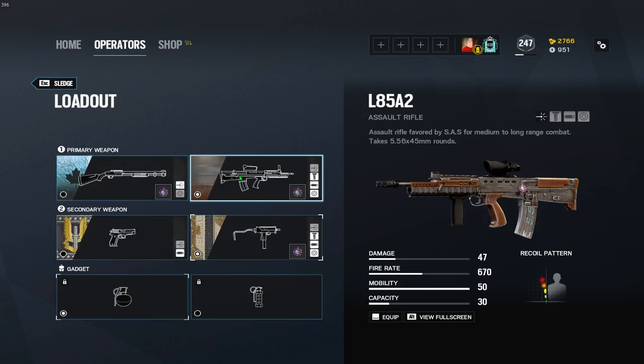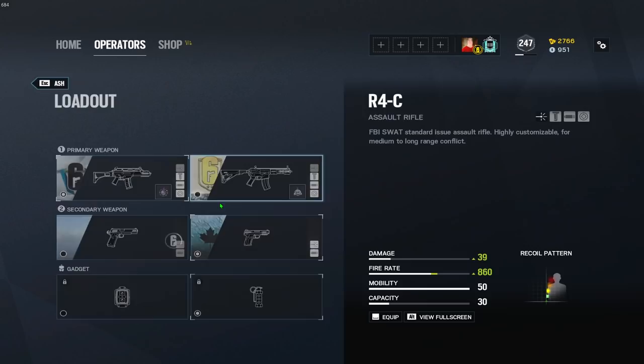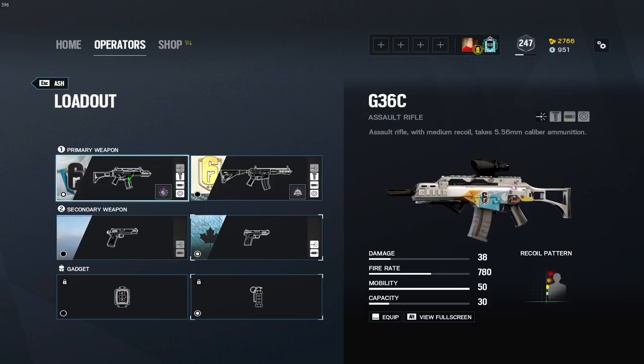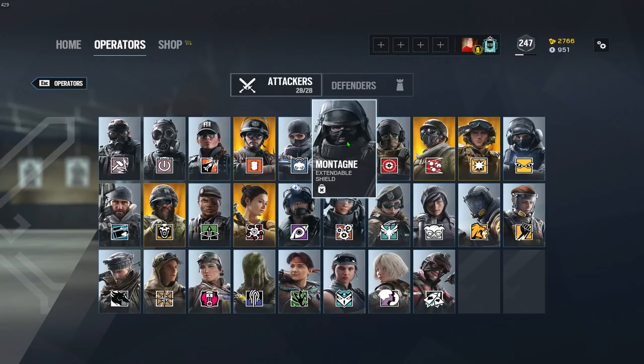Starting off with Sledge, his L85A2 is going to be muzzle brake, and the SMG-11 flash hider. Moving on to Thatcher, his AR-33 is going to be muzzle brake, same thing with the L85A2 — muzzle brake on that. Ash and her R4C is going to be muzzle brake, and then the G36C is going to be flash hider. Thermite with his 5.56 — muzzle brake. Twitch and her F2 is going to be flash hider.